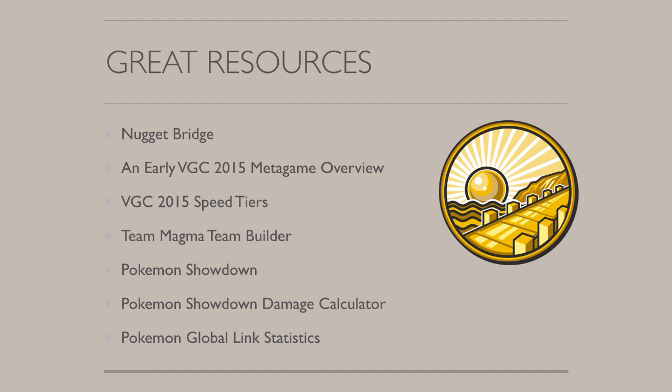Nugget Bridge also has the VGC 2015 speed tier list, which should help you figure out how much speed all your Pokemon need. The Team Magma Team Builder is one of my favorite resources — it allows you to list all your Pokemon and their attacks, and it'll display all the things your team is weak to and the things your team has good coverage against. Showdown and its Damage Calculator are both excellent — Showdown mainly for practice, and Damage Calculator to figure out and finesse your EV spreads. The Pokemon Global Link statistics really help in seeing which Pokemon have dominated the online format. All links are in the description below.